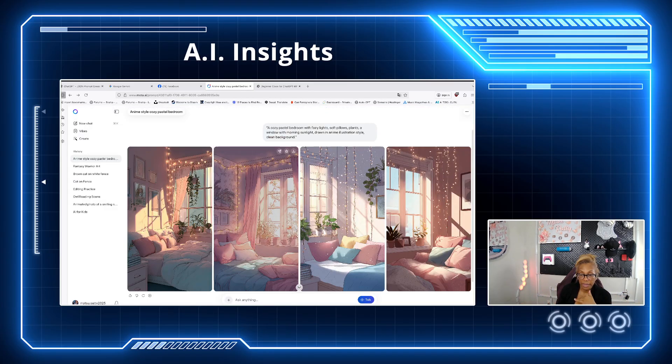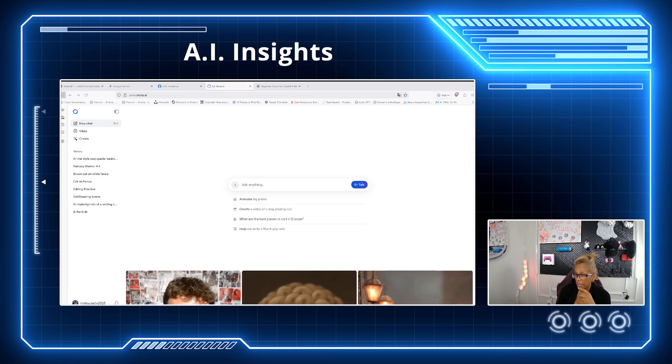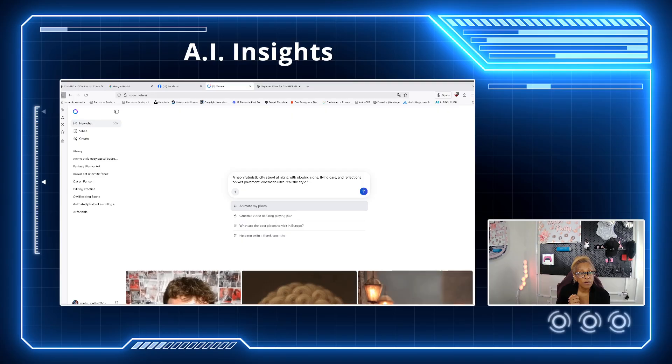This is great if you don't know how to prompt — it's going to teach you. Now for a new chat, we're going to do a neon futuristic city street at night with glowing signs, flying cars, and reflections on wet pavement — very cinematic, ultra realistic. Add lighting cues like golden hour, neon glow, soft moonlight for more atmosphere.